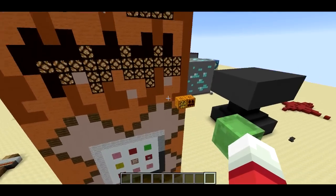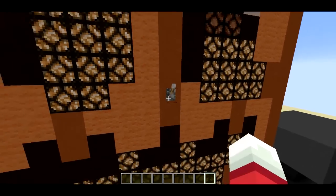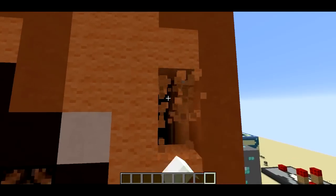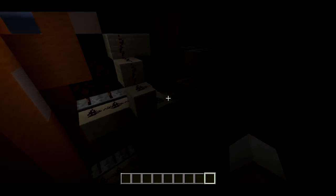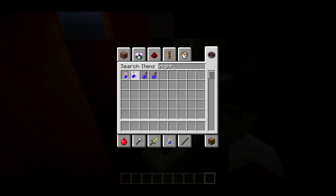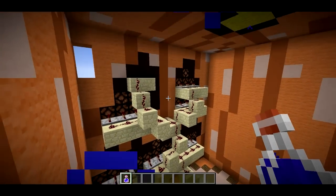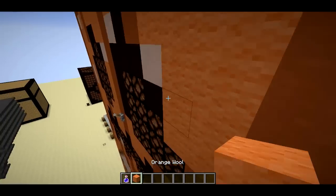Jack-o'-lanterns and pumpkins aren't interchangeable — you can't just flick a lever to do that, but I took a little bit of a liberty with this. If we look inside, you can see the summoned structure actually has redstone inside, and that's what's causing it to work.